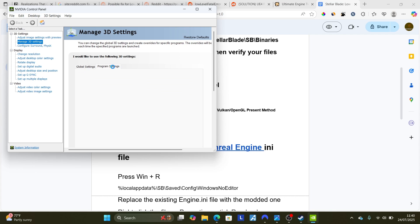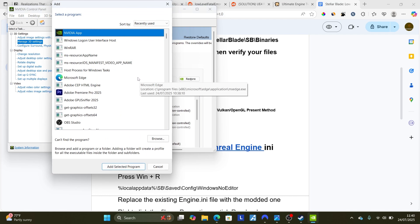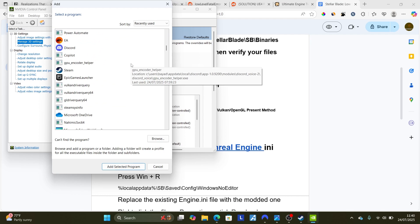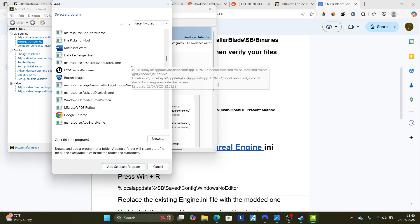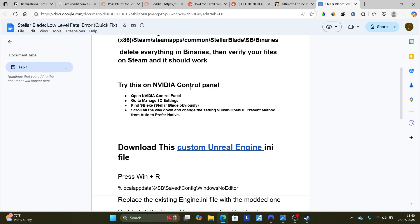Select Program Settings. Then make sure to add your game, which is Stellar Blade — the executable is SB.exe. Scroll down to find your Stellar Blade application and select it to add that program. After adding that program, follow the instructions here.